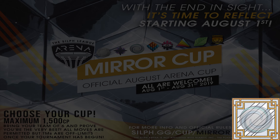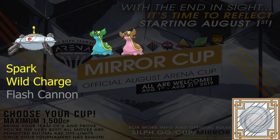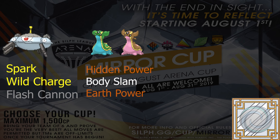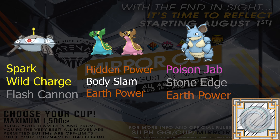That's everything for the Twilight Cup. Let's get into the Tempest Cup — there are a few new Pokémon and a few move changes to go over. The three new Pokémon you might see are: Magnezone, with Spark, Wild Charge, and Flash Cannon; Gastrodon (blue or pink version) with Hidden Power Ground, Body Slam for the spam, and Earth Power, which is a new move since this Cup; and Nidoqueen, who has Poison Jab, Stone Edge, and Earth Power.